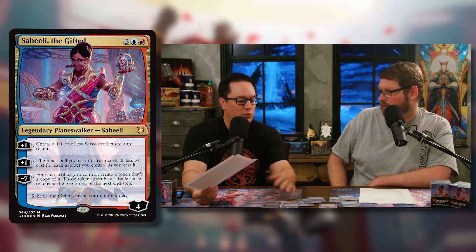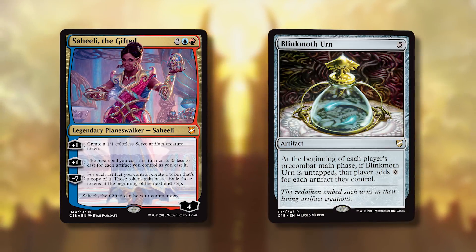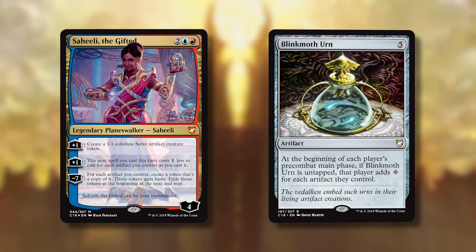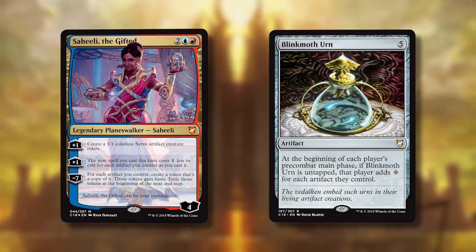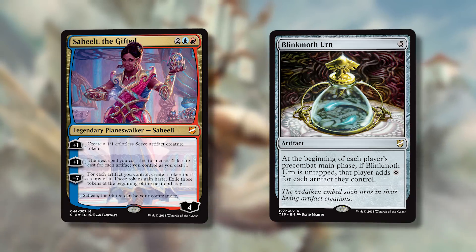The correct direction is big spells and cheating things into play with Saheeli's second ability — mostly because there's already so much ramp, and Saheeli needs to be the lead singer since there's not enough support for the others. It takes more than 10 card changes to make Tawnos or Brudiclad the primary general. With 14 artifact ramp pieces, cards like Blinkmoth Urn, and a commander whose best ability creates huge mana discounts, the path is clear: play something big and awesome. And in decks with this goal, you only need five or six giant spells — you never want three stranded in hand.